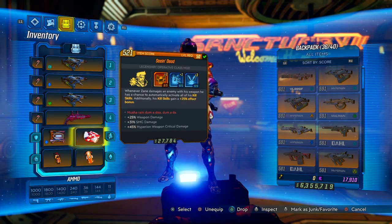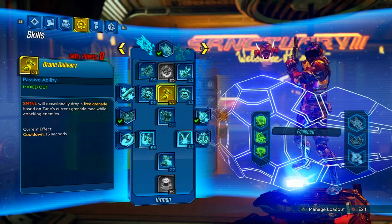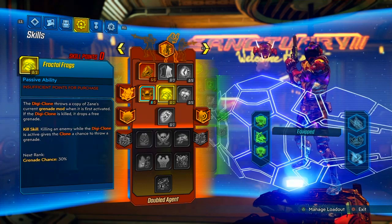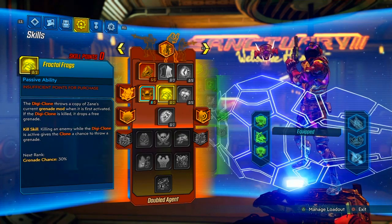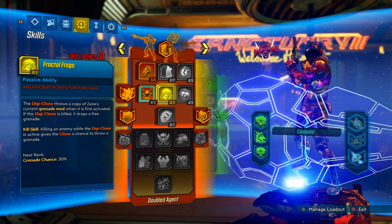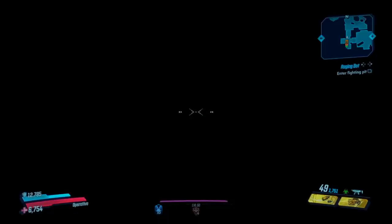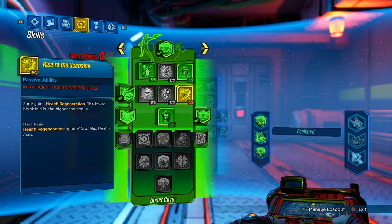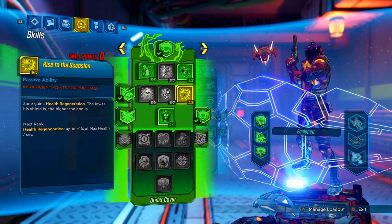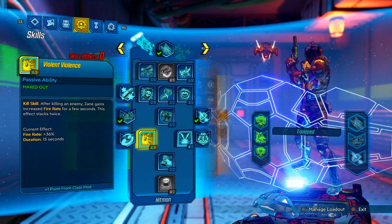That's how the build goes. Here's the build quickly: Undercover tree, Hitman tree, and Double Agent tree. Smash that like button — we're almost at 300 subscribers so definitely subscribe to stay tuned. Now with the skill tree set up the way it is, including the banjo, let's put it all to the test. I want to show how intense this build can go and especially emphasize how insane Violent Violence is.